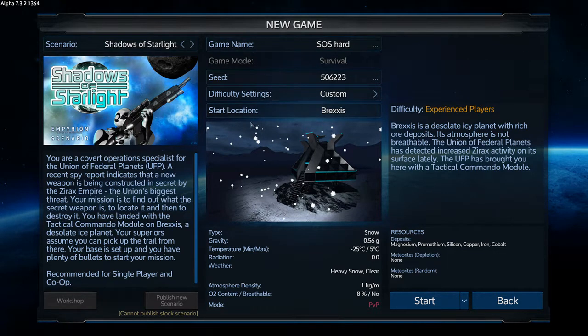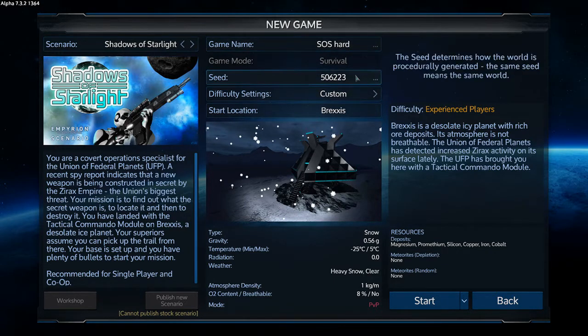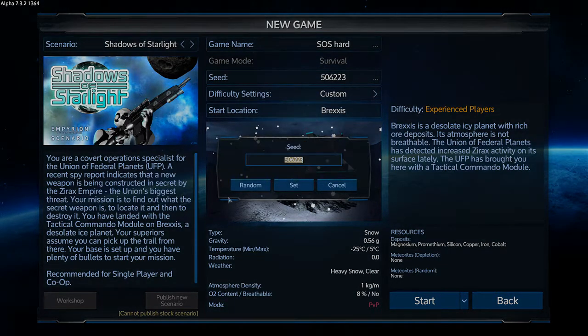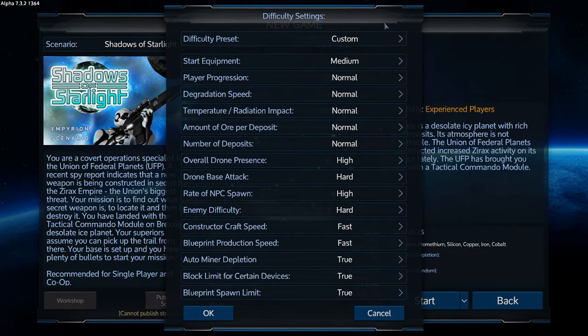So let's get this going. I just called it SOS hard. We're going to randomize the seed — I don't even know if it makes a difference at all, so whatever. We're going to go in and do basically starting equipment, set it to hard.